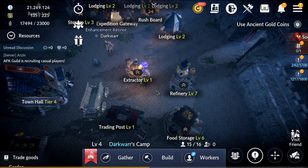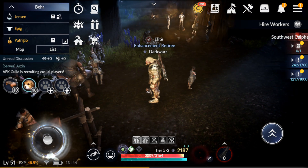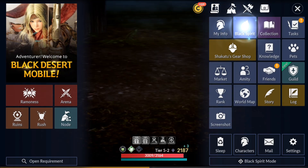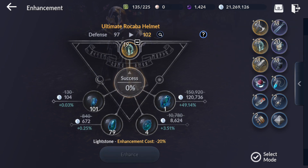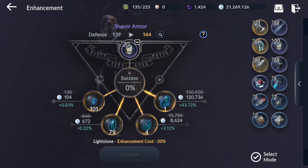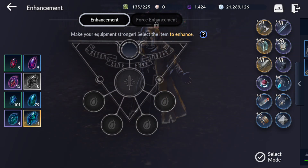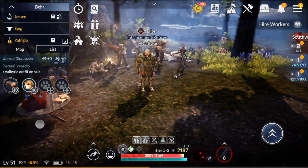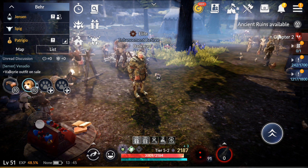Let's check my CP now — it's at 2,187, very close to 2,200. I think I need to enhance more gear to level 20 to reach it, but I don't have enough stones right now. Anyway, I'm pretty close. That will conclude the video — hope it was useful, and stay tuned for more. See you next time!